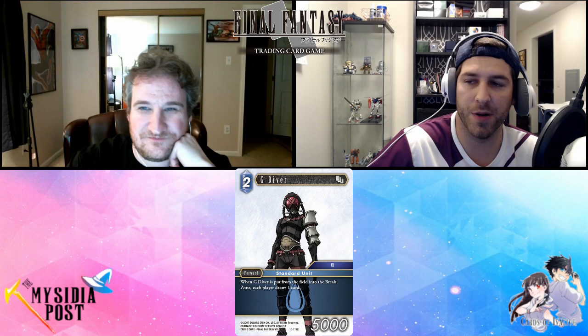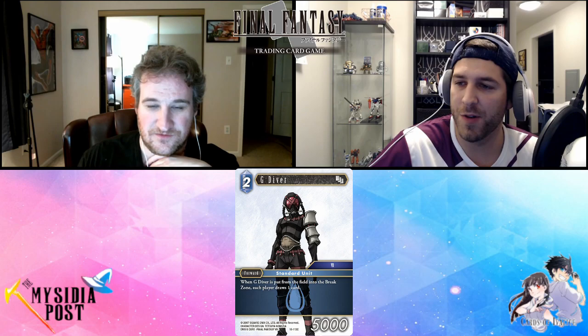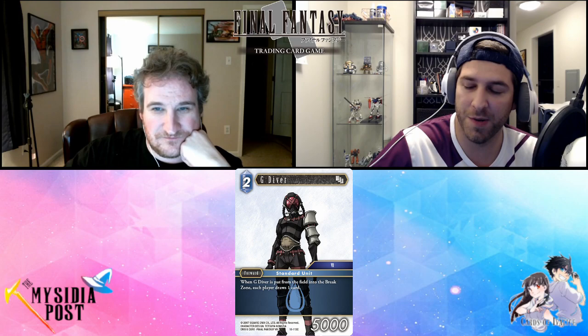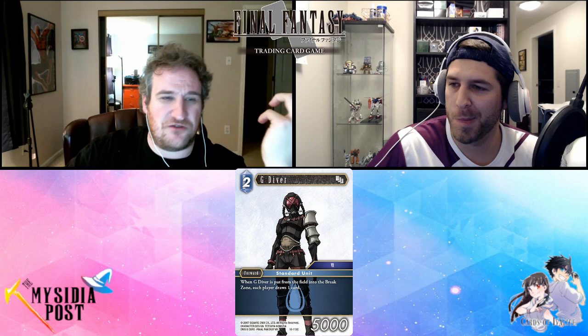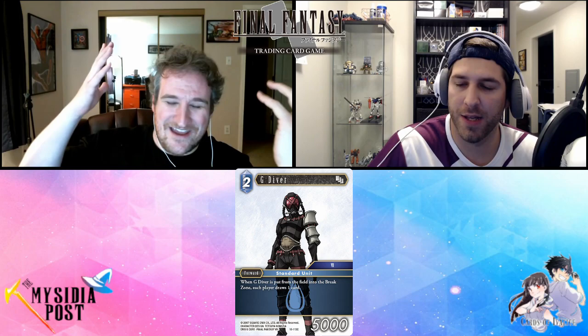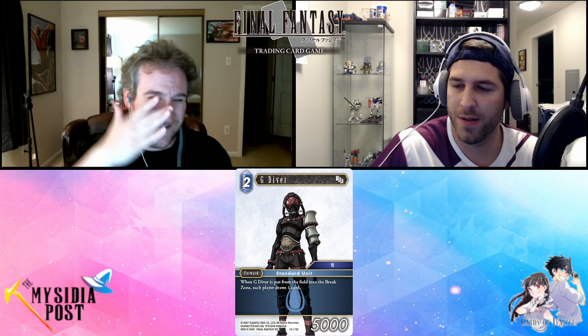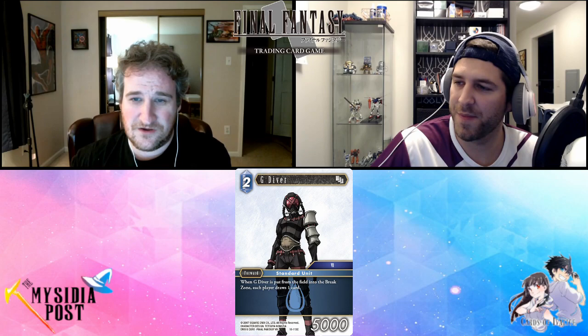Next we have G-Diver — a 2 CP 5k forward. When G-Diver is put from the field to the break zone, each player draws one card. This is your typical mill effect — you try to play this a bunch and make your opponent mill, making them draw. But in FFTCG that doesn't work so well because cards they draw are resources they can just play out, unlike other TCGs. This card is not good — there's so much stuff in water that lets you draw, why on earth would you want a card that also gives your opponent a card? Get rid of this card, you'd never use it.